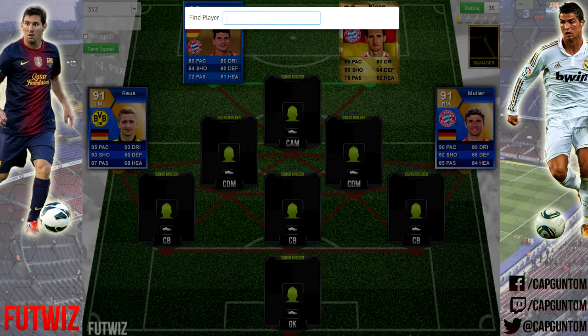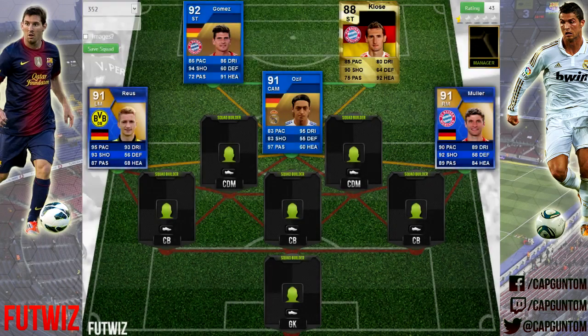In the centre attacking mid position, we're using a FIFA 12 card — our first one of this squad builder — and it is going to be Ozil. Look at that card: it looks absolutely fantastic. 83 pace, 83 shooting, 97 passing, 95 dribbling — some very, very good stats for him.